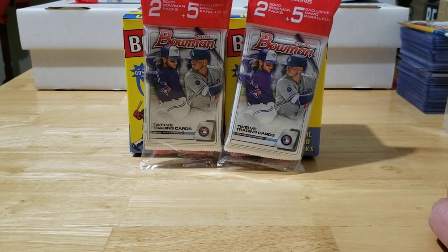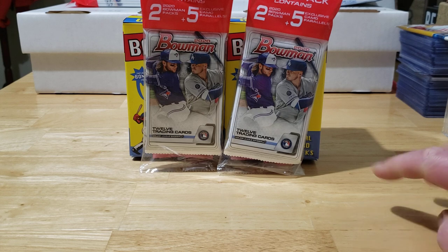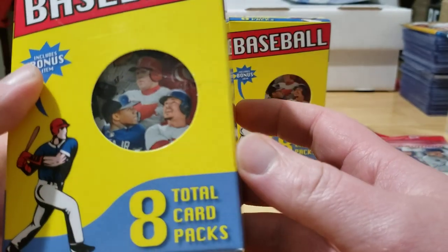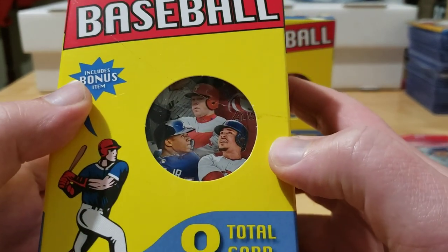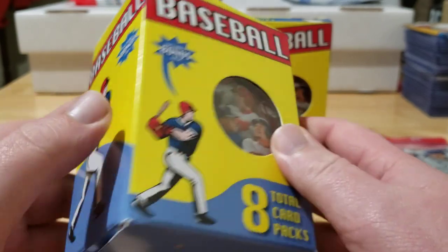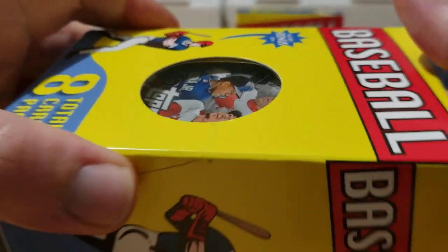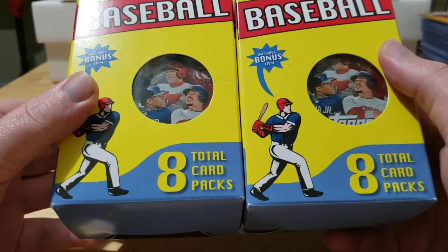Welcome back to another episode of Bones Breaks. Tonight I stopped at Target after work and picked up a couple more packs of Bowman. I also found these new Fairfield boxes — looking through the front I could see what looked like a 2018 Topps Chrome Update. Sure enough, it is 2018 Update Chrome, so I grabbed the only two boxes that had that pack sitting in front.